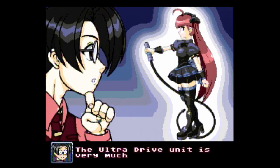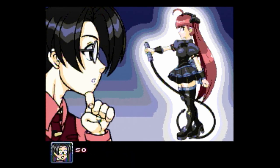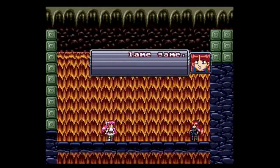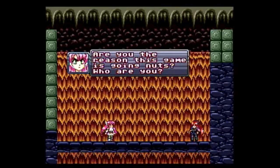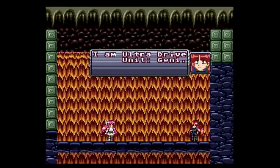No story about cute girls doing battle in futuristic suits of armor would be complete without a slightly comical rival for the main character to exchange silly one-liners with. And this is where we meet — sorry, I mean — Ultra Drive Jenny. She's cute, she's tough, and nothing brightens her day more than insulting the protagonist.